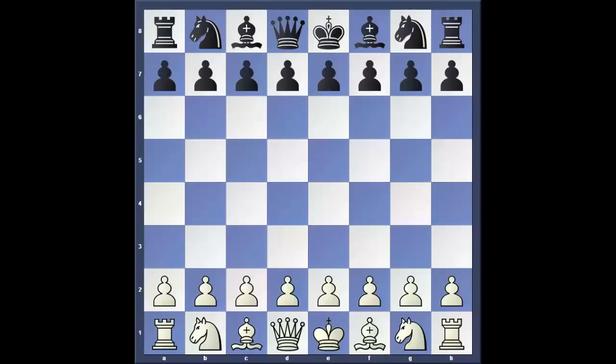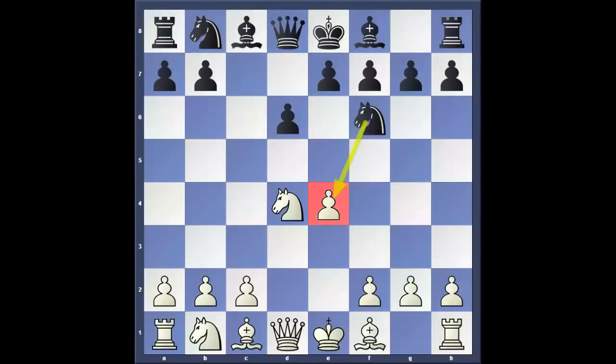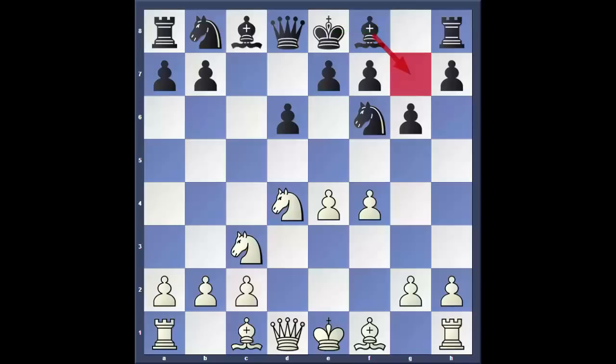In this lecture I'm going to show you some amazing and wonderful tricks against the Sicilian Dragon variation, which arises after the move order e4, c5, Nf3, d6. In the first trick we are going to see the open variation: d4, cxd4, Nxd4, Nf6 attacking e4, and when white defends with Nc3, the trademark dragon move g6. Black wants to play Bg7, castle kingside, and then start attacking white on the queen side. However, white has this amazing move f4, which completely stops Bg7.